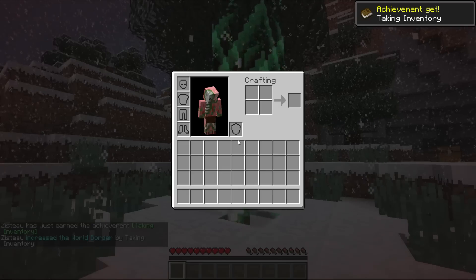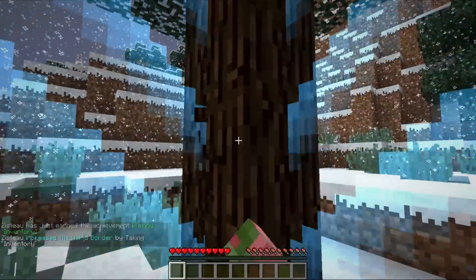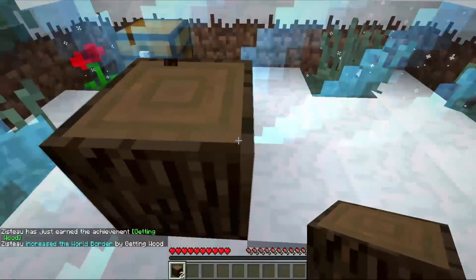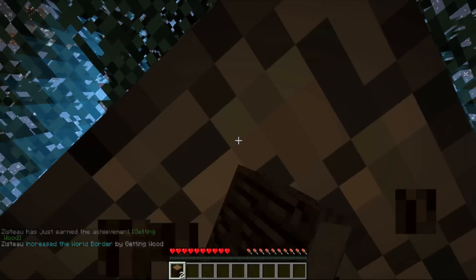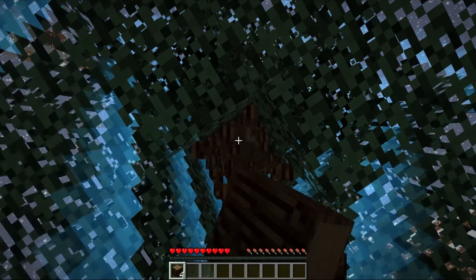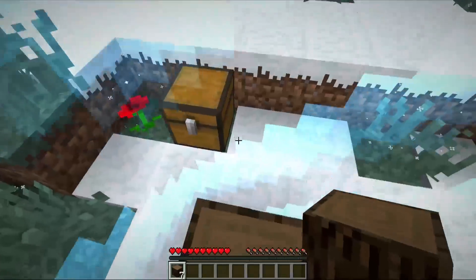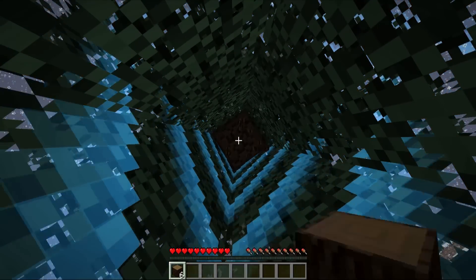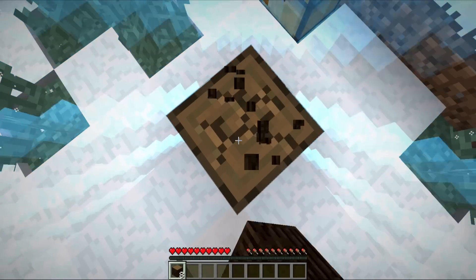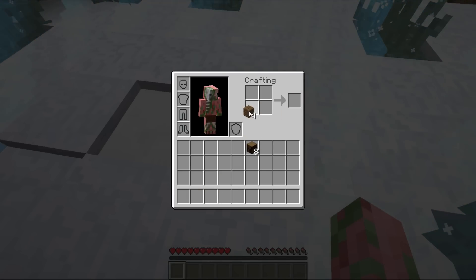First achievement is Taking Inventory — there we go. Let's switch to first-person mode so the world border expands just enough to get us access to the tree. Then we can do the next one: Getting Wood. Then we can make a crafting bench, make a pickaxe, a stone pickaxe, and then a sword. That will get us quite a few, and then we'll smelt something up in a furnace. A lot of the achievements are going to come fairly quickly. This is supposed to be the easiest one in the series, so I'm not going to worry about losing a sapling or not getting all the wood.